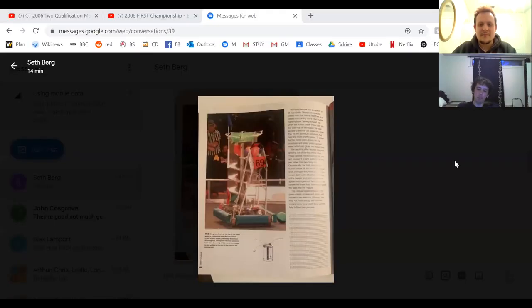The spiral was really interesting — it didn't work super well, but I think we inspired a bunch of teams to use it in future years. We were featured in a book after winning the creativity award at New York. Seth Berg actually has the book and took pictures of all the pages. I think that mechanism, for what it was designed to do, was very robust and well-executed — our strategy just wasn't in line with the optimal approach for the game.